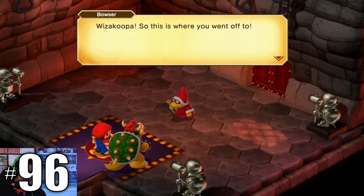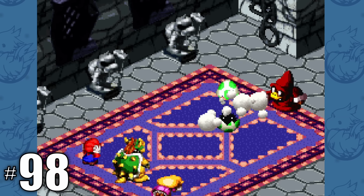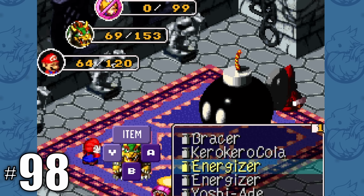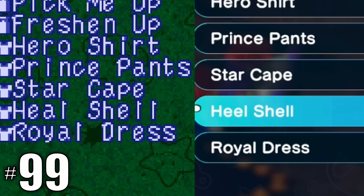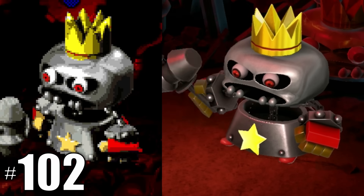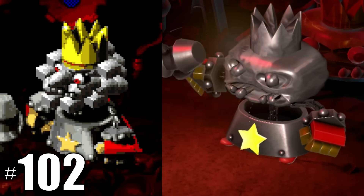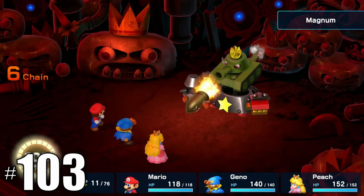Magikoopa is now Wizakoopa, and his magic words are changed. In the Wizakoopa battle, if he summoned a bomb and it blew up, he would freeze and be a sitting duck for the rest of the battle — but now that's fixed. Corona is now Flare, Mega Drain is now Fire Saber. And Smithy now bangs his own head to transform instead of just banging around randomly; his instant death attacks are now blockable.